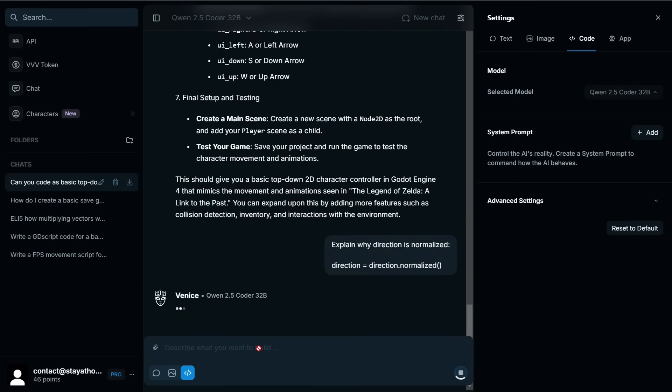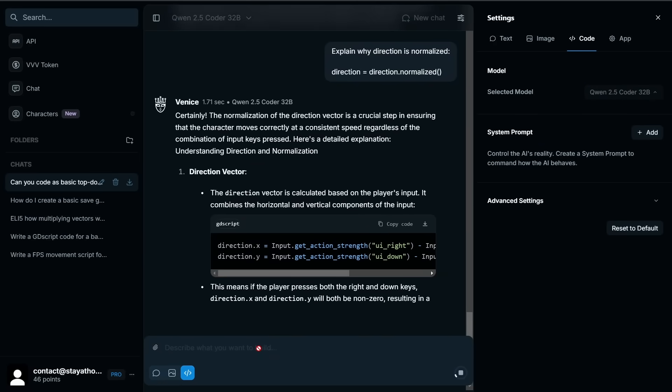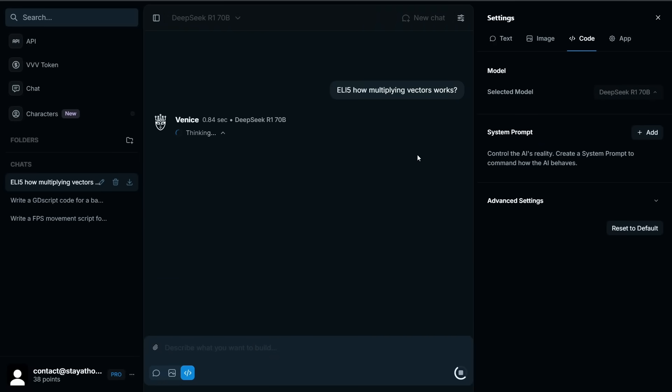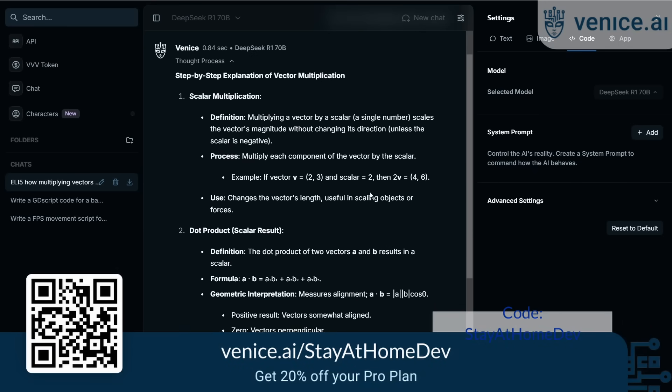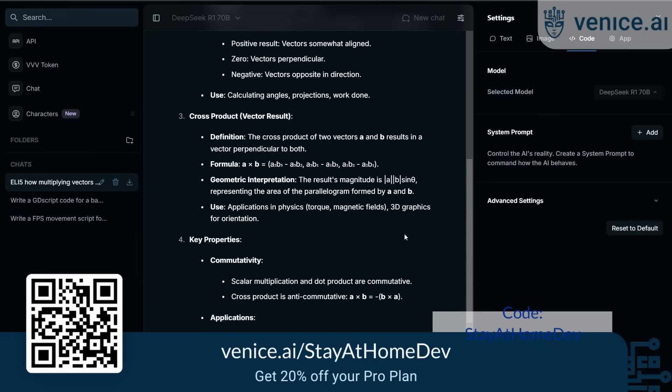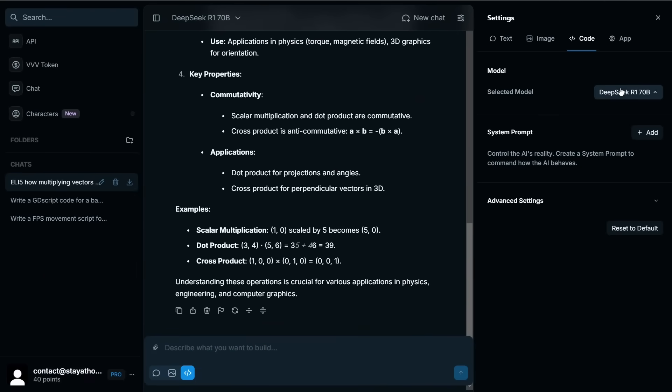It's got a knowledge cutoff of December 2023, so it does have access to GDScript within Godot 4.0. I've tested it myself, and if there's code that you don't understand — which is really what I see as the benefit for using AI within coding — it does a pretty decent job of explaining what exactly it's trying to do. Use my link in the description to get 20% off the pro plan. You'll not only get competitive game dev coding assistance, you're also prioritizing your project's security.